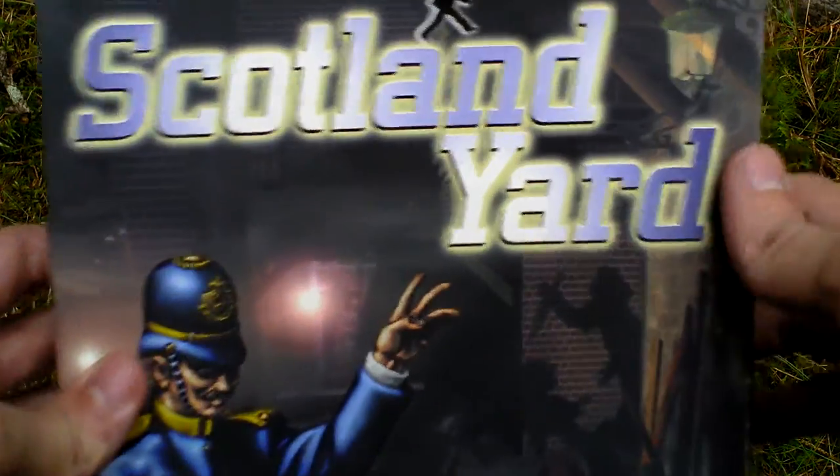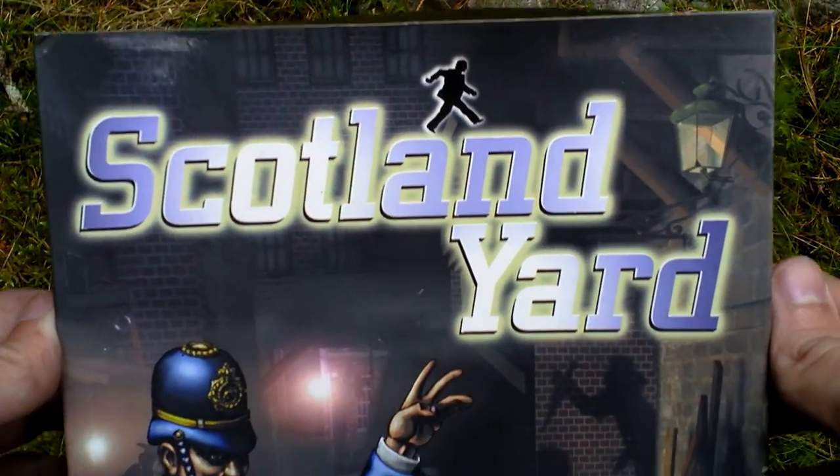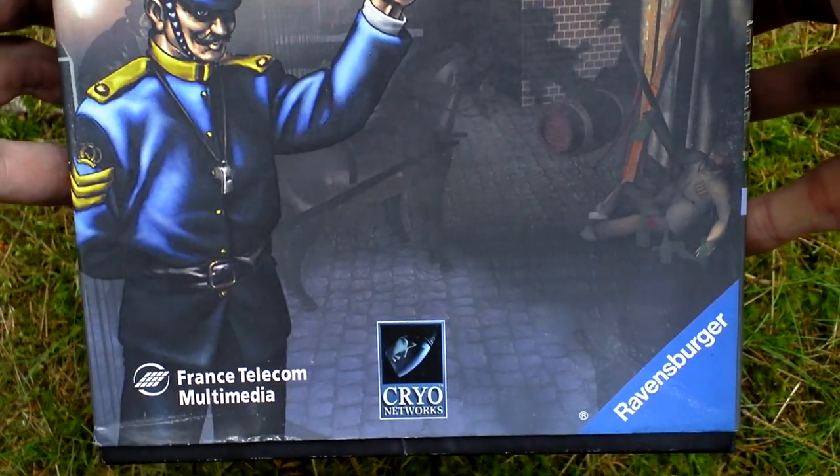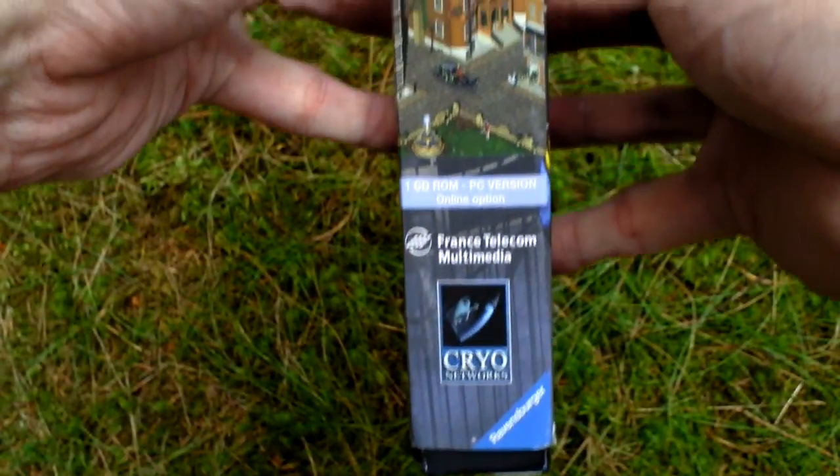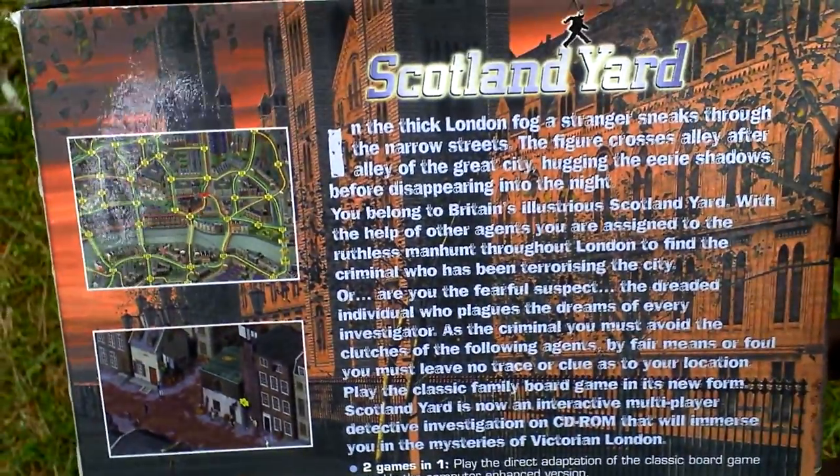Okay, let's take a look at the box art. Now let's turn the box around and see the backside for some text about the game and pictures from the game.